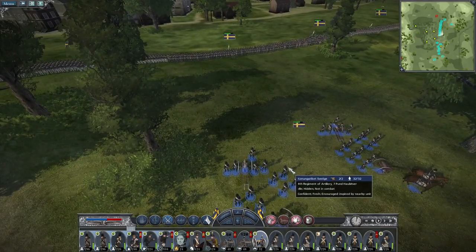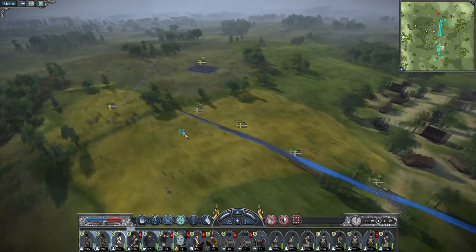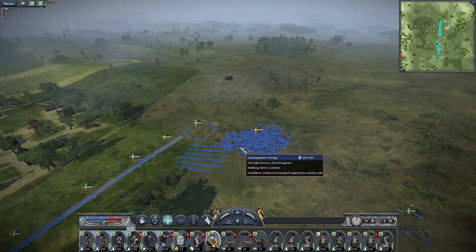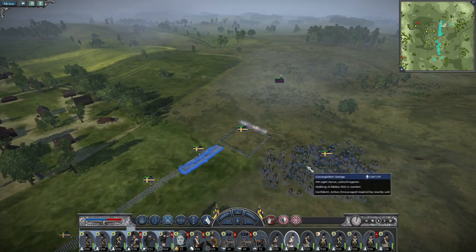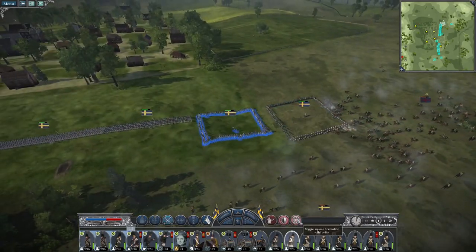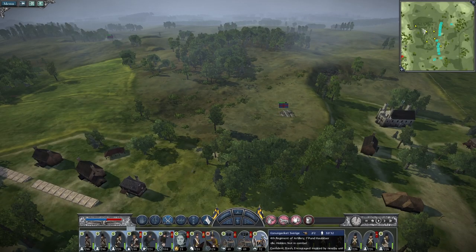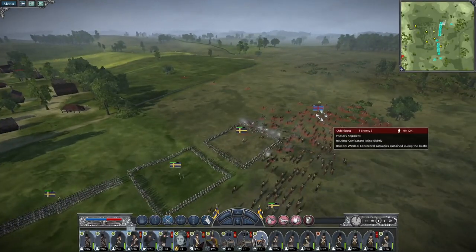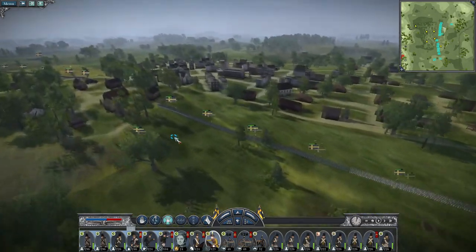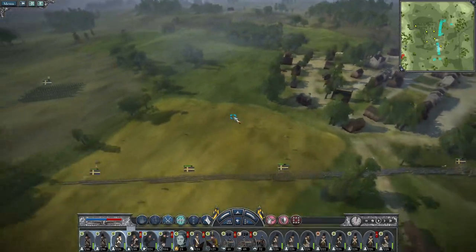The howitzers have unlimbered. Drop into square and fire at will. The enemy hit my men but their corner of the formation is also going to hit this square. They're broken but they aren't dead. Let's bring the cavalry back. The enemy is dug in along here so I probably don't want to go too mad in the center.